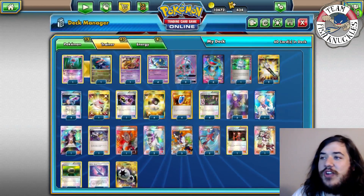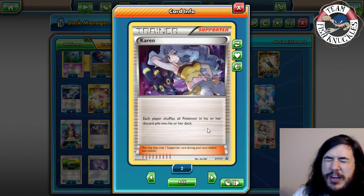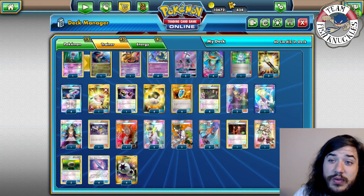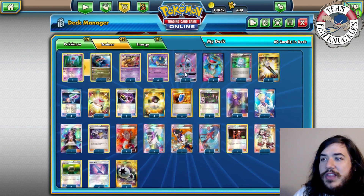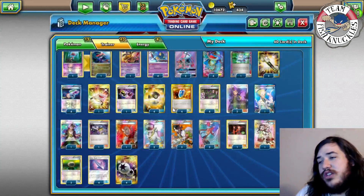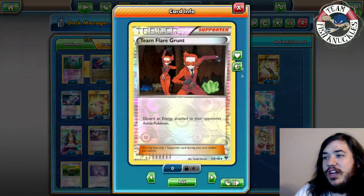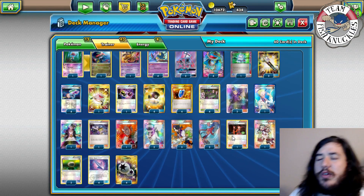One Colress, one Guzma, one Lysandre, one Karen — Karen is for Night March and Vespiquen, shuffling all those Pokémon back into the deck, combined with Quaking Punch for a good Night March matchup. Two and three Sycamore due to space issues; as long as you find a DCE you're good. With Lele you can get Skyla to fetch Computer Search or DCE. Grant said Skyla was the MVP — it can grab Computer Search, Poison Barb, anything you need.